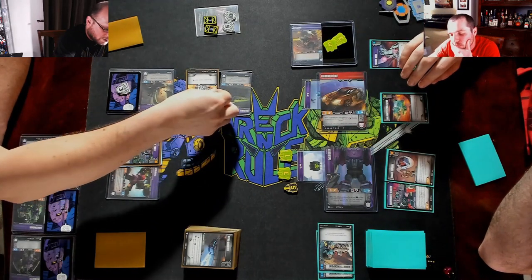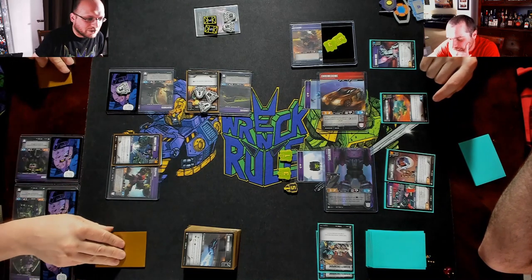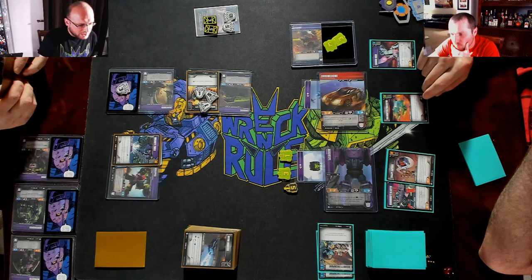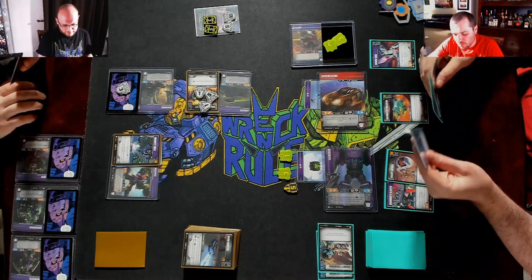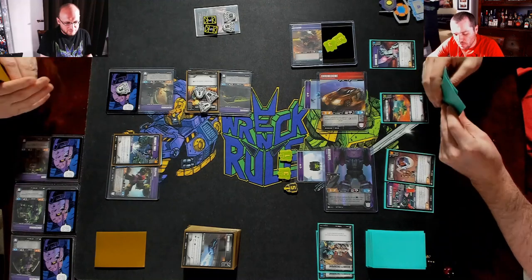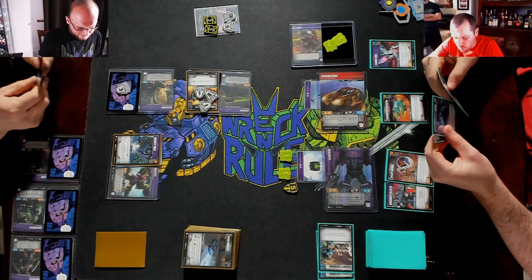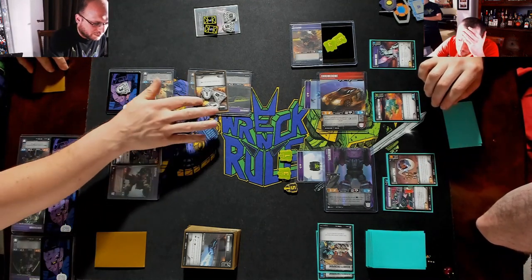We had a token to say how much health he has. He has ten, by the way. Draw for turn — that is an armor slot. Let's flip Long Haul.